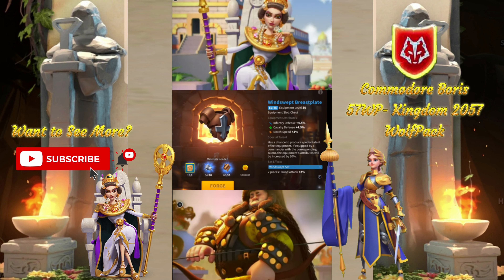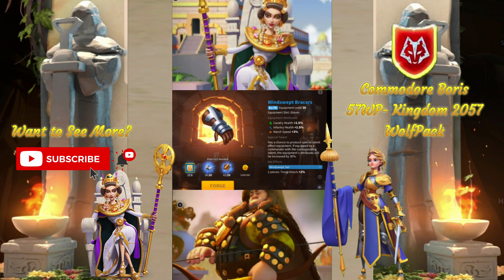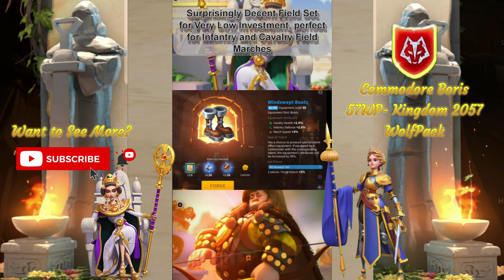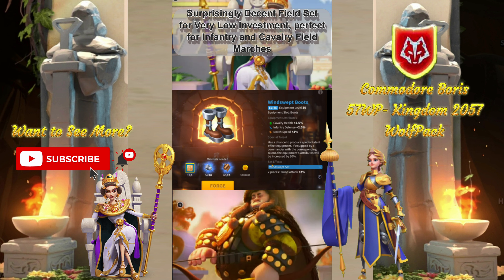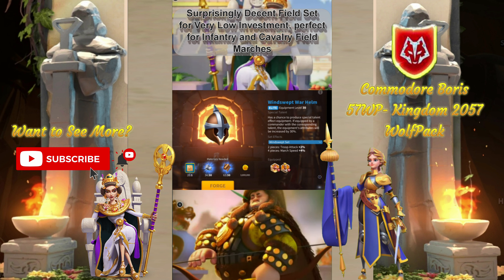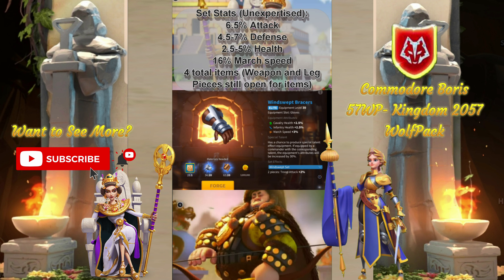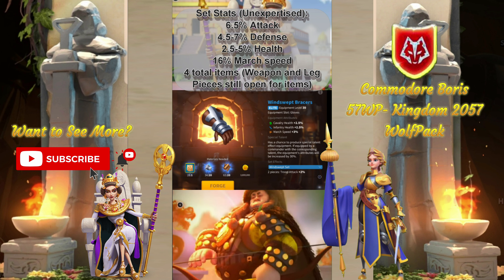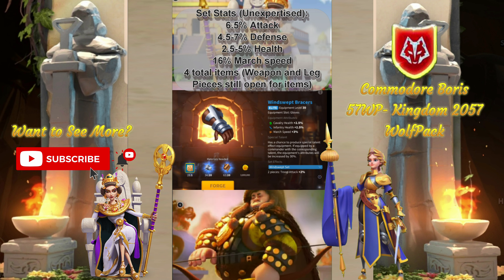This is the Windswept Set Review. I honestly think the Windswept Set is one of the best sets that is not a Legendary set, and it really does have a lot of versatility. Its main stats are for Cavalry and Infantry, and this is where you're going to see it in 99% of the times. But the overall set bonus of additional march speed and the base march speed on each equipment piece makes it such a great utility to get 16% march speed on basically any march. The overall set gives 6.5% attack, 4.5% to 7% defense depending on if you're going with Cavalry or Infantry, and 2.5% to 5% health with an additional 16% march speed.